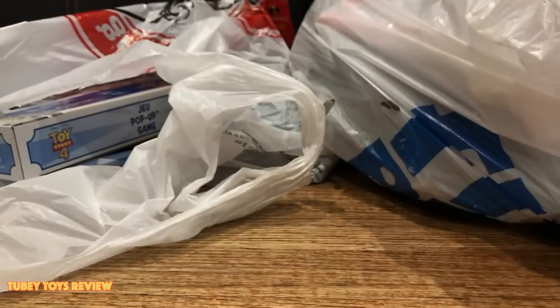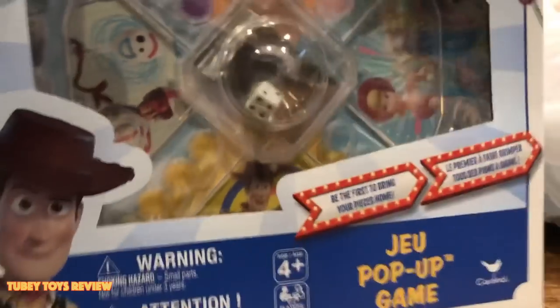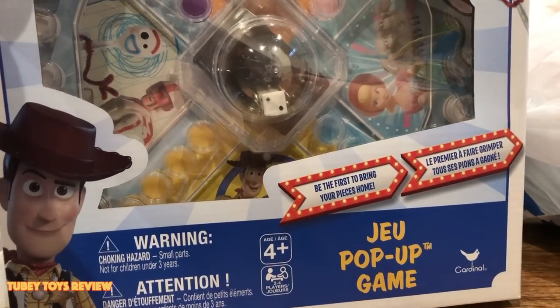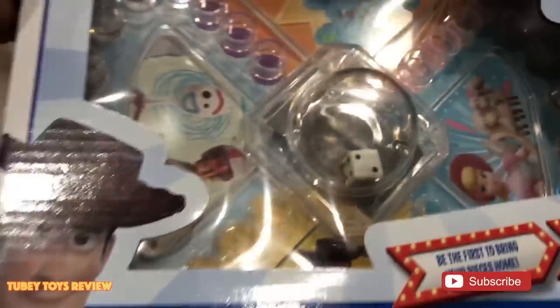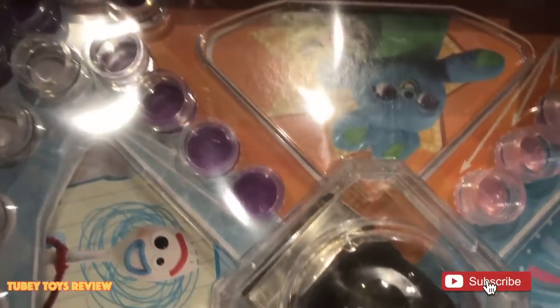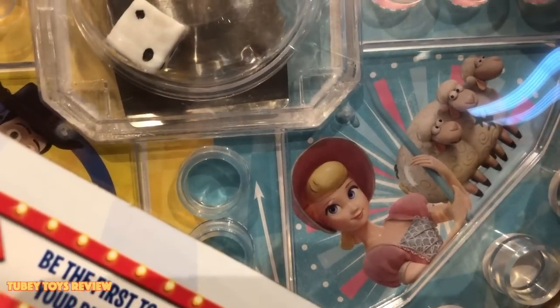It has a really nice wooden holder. This is by Cardinal, which is also Spin Master. And we have another toy by Cardinal — also Spin Master — this really cool pop-up game. It's like the game Trouble, and it's really awesome. We have the graphics — Ducky and Bunny, Forky, Woody and Buzz, and Bo in her regular outfit with her sheep.